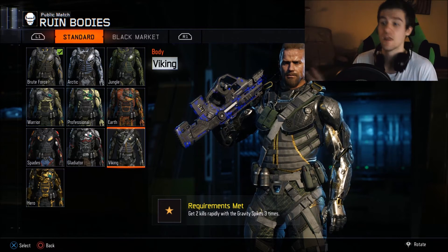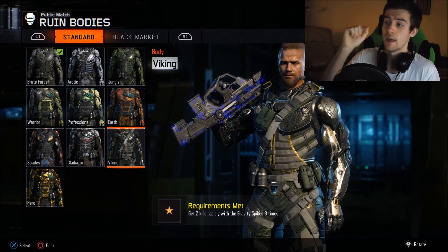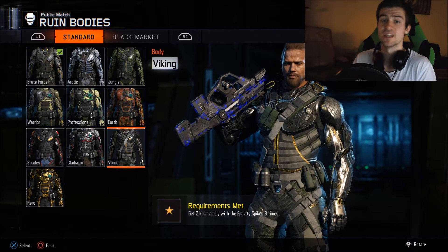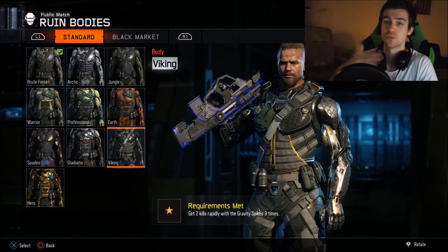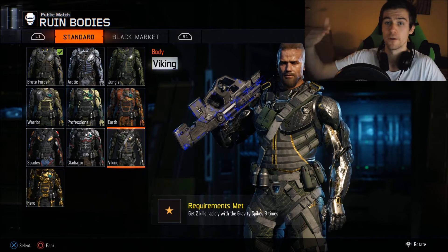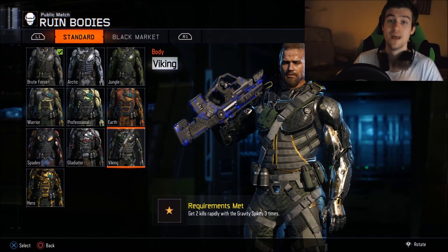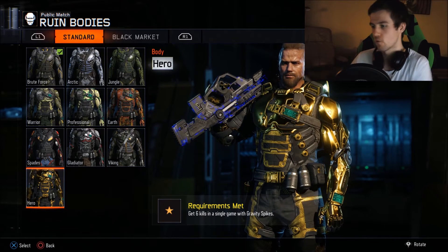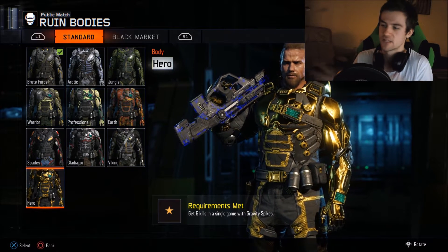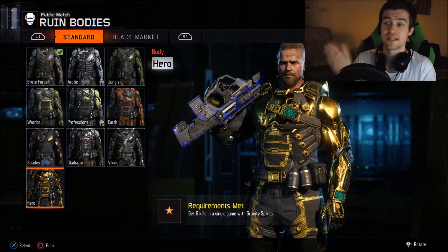It's a bit ridiculous. My best tip for going for the Hero Gear with Gravity Spike kills is to go on Hardpoint, because there's no time limit or round switching. The entire Hardpoint game counts as one game. You have to get 6 kills in one game, and you have to do this 6 times. As you can see, you can see the Gold Gear now as well. 6 kills in a single game with Gravity Spikes, and this you have to do 6 times.